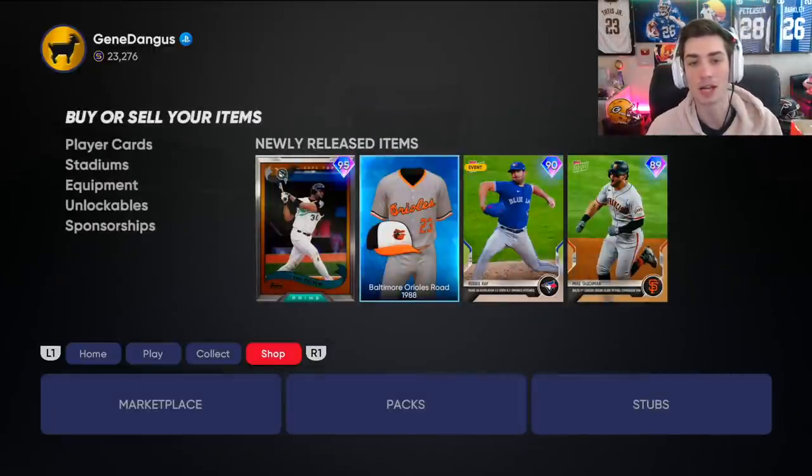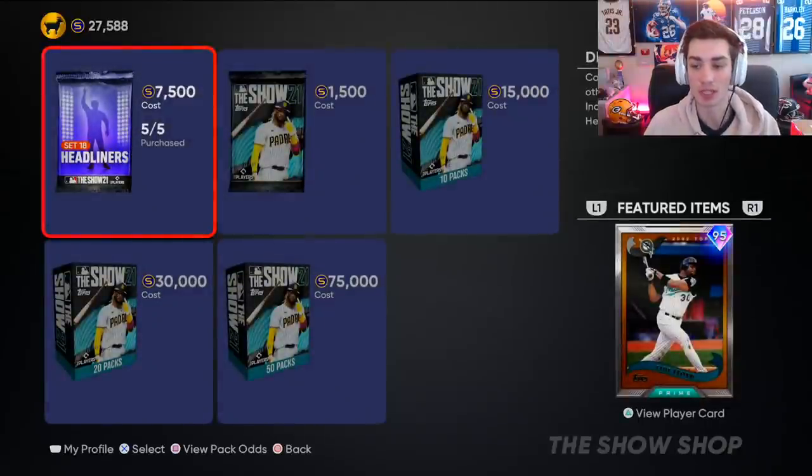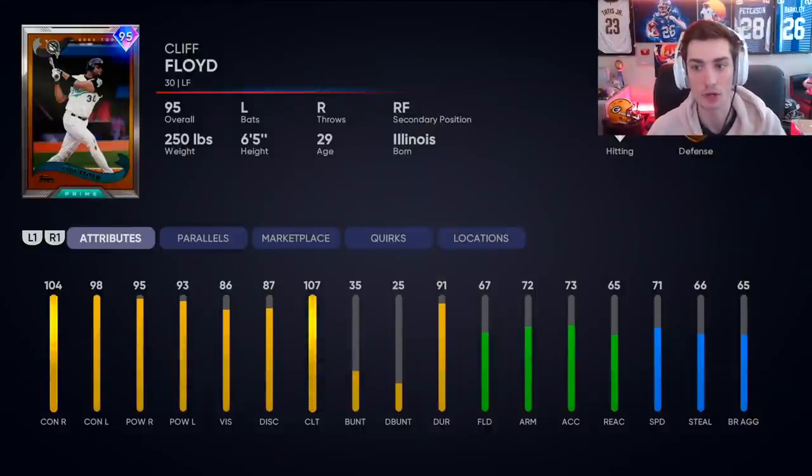What's going on guys, Bengal again here coming back at you with another video. Today a new headliner was released: 95 Cliff Floyd, and he actually looks pretty good. 104 contact right, very good; 98 contact left, very good; 90 plus power against both sides, very nice. Vision's not relevant, 67 fielding is good enough because you can get it up to 70 reaction when you super fracture. He's probably more of a bench bat but as a card at this point of the year, not too bad.